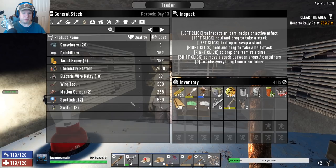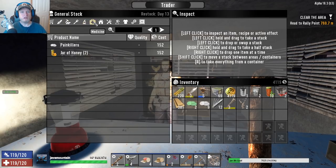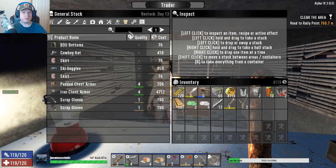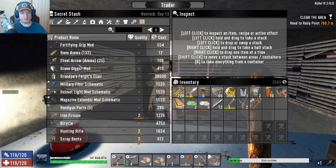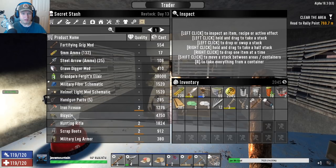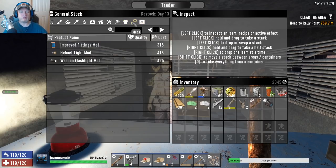I need trip wire; I don't need motion sensors. I could use spotlights but that's expensive — electric wire relay is kind of expensive too. I'll be able to make that stuff eventually. Barbed wire mod — I should probably buy that, pretty much a no-brainer. Military fiber extended magazine schematic — I can't afford it but I'm gonna buy it. Scrap iron military leg armor, night stalker — I'm gonna buy that right now. Bladed weapons — I don't use bladed weapons.